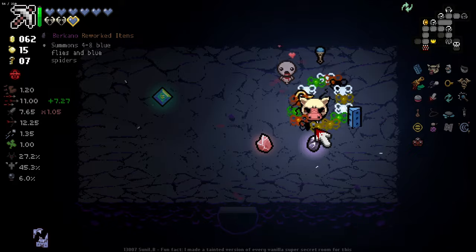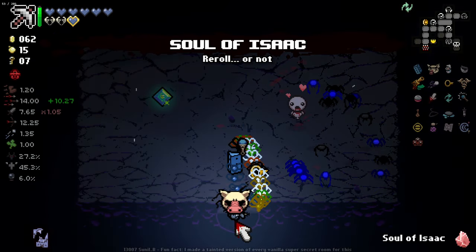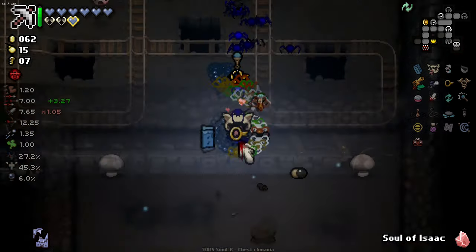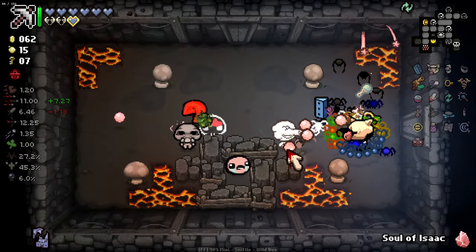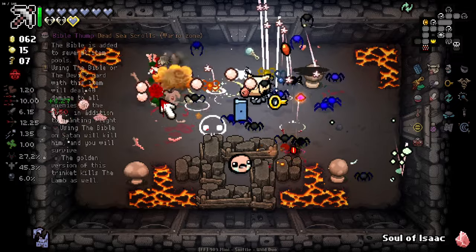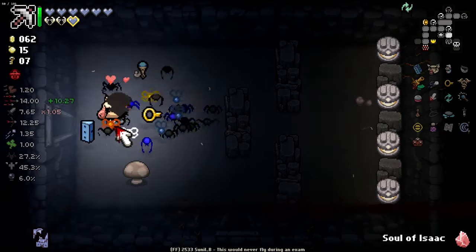Soul of Apollyon, Vakana — and we'll take a Soul of Isaac for a secret room later, I think. Makes sense to me. I think we're good to go at this point, pretty much. Actually, to be fair, we could play the shop a little more.